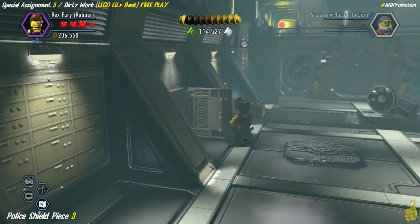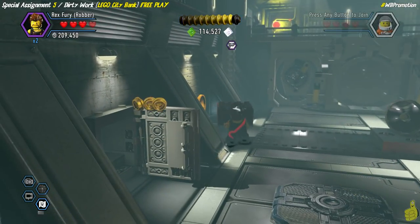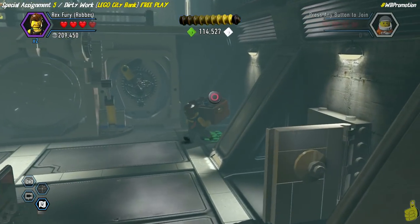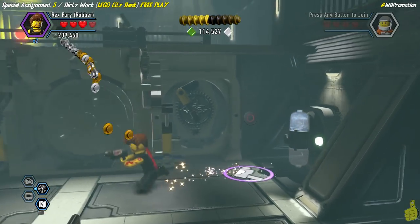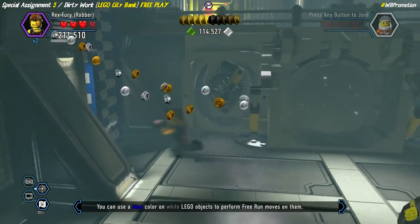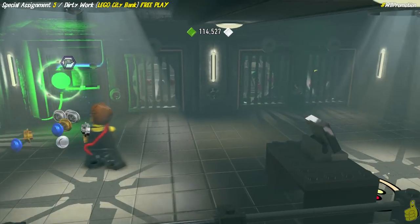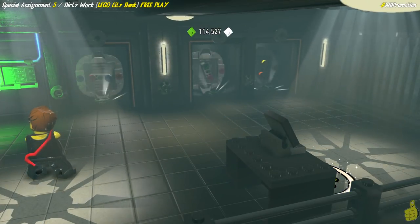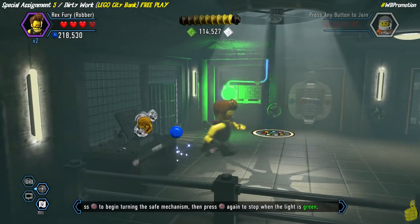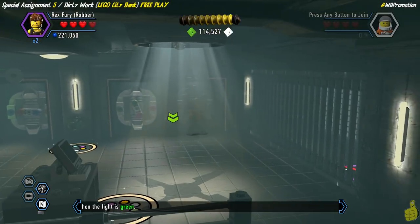All four safes open, and we get that third police shield piece. The melted gold piece now gives us access to a box — take it to the green base plate to get another color swapper. If you need it, change your color gun to blue and paint the wall to climb up. Now we're up top with some puzzle switch things. There are three handle wheels to attach and spin.